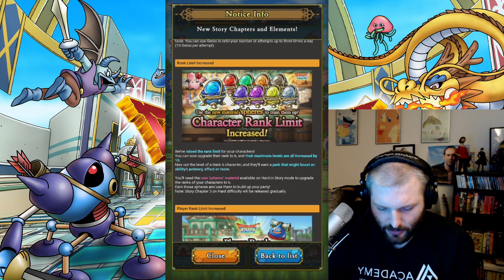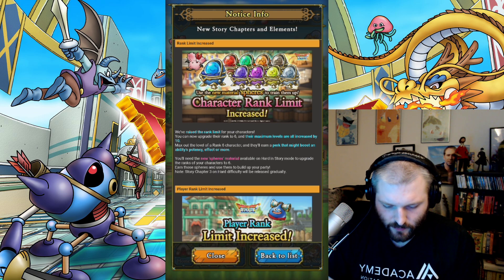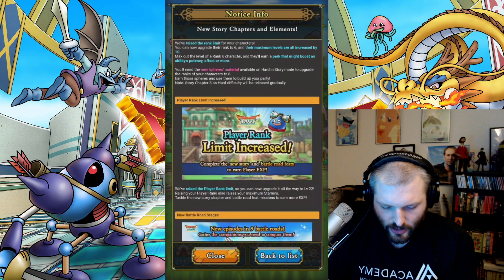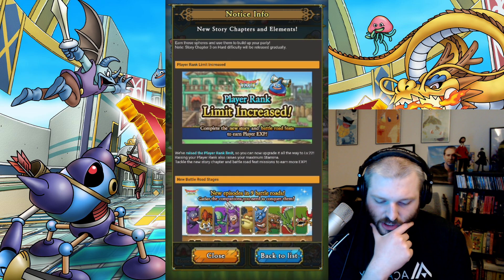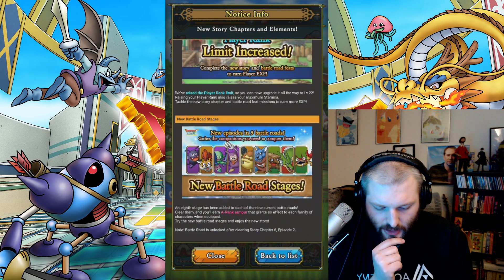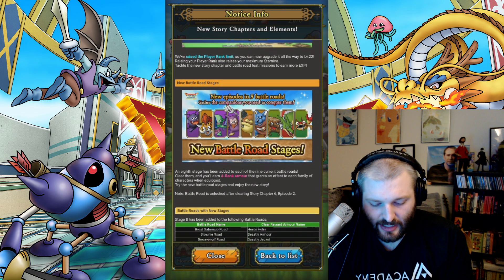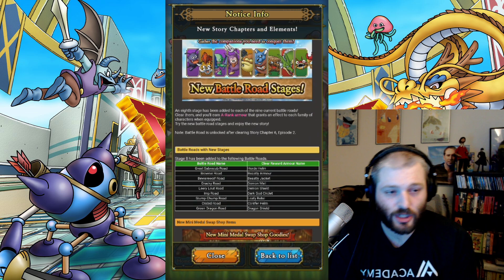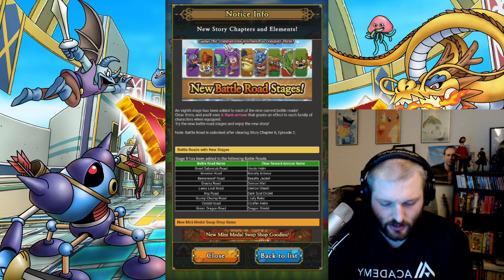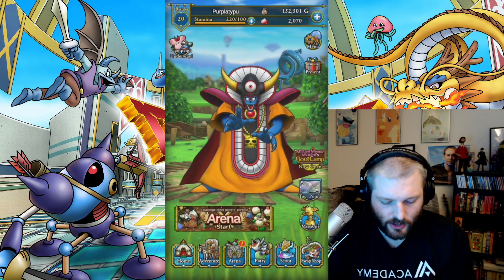We've raised the rank limit for your characters — all can go plus 10 levels. You get a perk and you'll need the new sphere material available on hard mode to rank your character to six. Story chapter three on hard difficulty will be released gradually. Player rank increases — level 22, which means more stamina. The battle road is going to be really difficult. New episodes and nine battle roads — we're going to have to rank that up. All these units are going to be rank six probably because this is going to be difficult. Really good stuff.